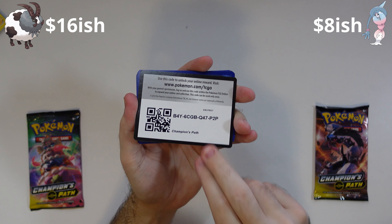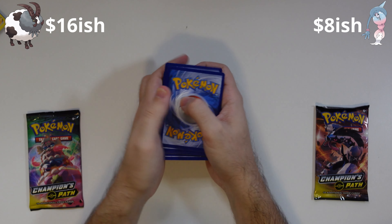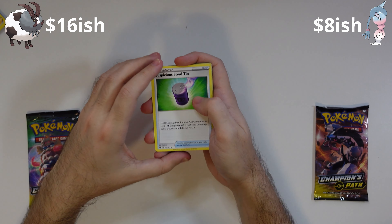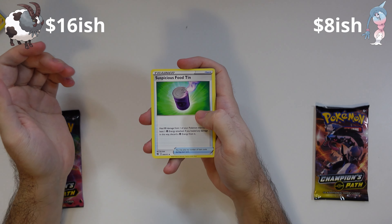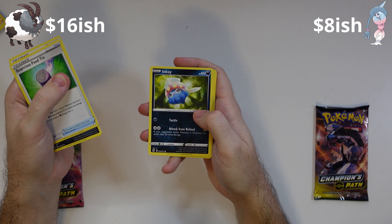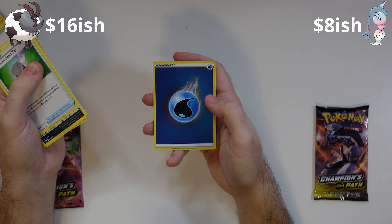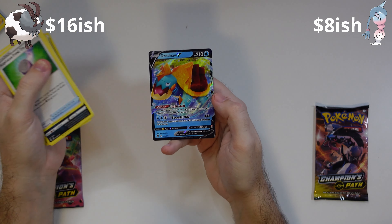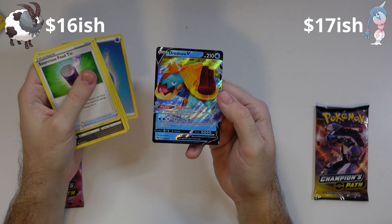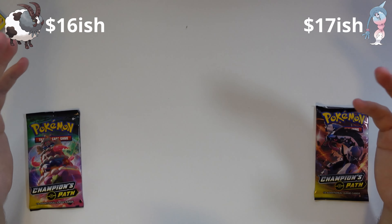Code card. We've got four to the front — something different — and that's an energy right there. We've got a Suspicious Food Tin, a Kabu trainer, Arbok, Hattena, Inkay, Swablu, two Ekans, Machop. We've got a Reverse Energy. And then on the back, we've got a Drednaw V! That's pretty crazy — we've got two Drednaw Vs in the same spot. It's neck and neck, guys.